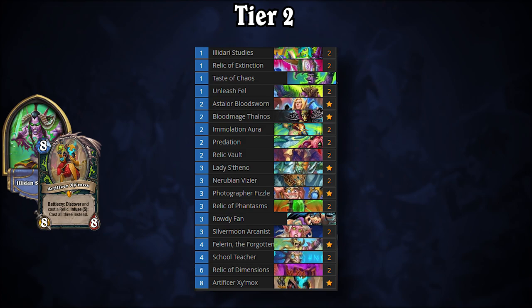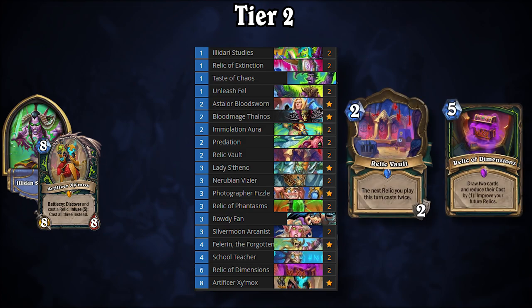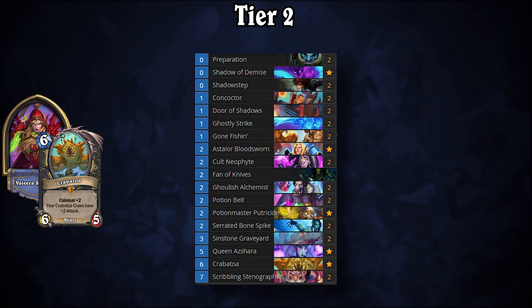Tier 2 is a bit more complex, featuring Relic Demon Hunter in the top spot. With Relic Vault, Relic of Dimensions, and other relic-centric cards, players draw and discount a massive number of cards to enable crazy combos. And speaking of crazy combos, Miracle Rogue clocks in at number two in the second tier. The deck's explosive turns out of nowhere give it a win condition in most matchups.